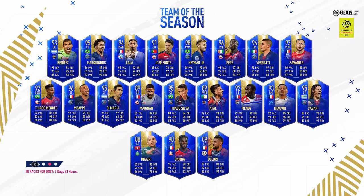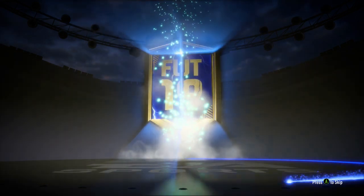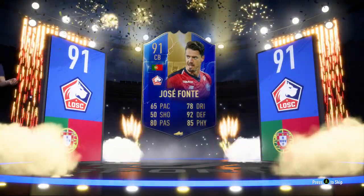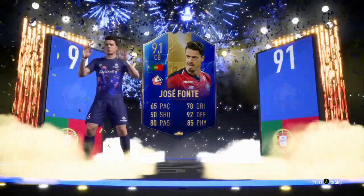Mbappe - I have his team of the year untradeable, so a bit of a sticky one if I get him. But Lala I really, really want. After Neymar, Lala, Pepe, Cavani would be my favourites - obviously Mbappe if I didn't have the team of the year. Going to open it up - it has to be a walkout because they're all over 84. French right wing back, come on... Portugal - no, I've already got him untradeable. That is such an L, that's a big L. I've literally got him untradeable already.